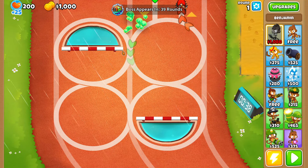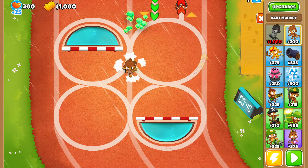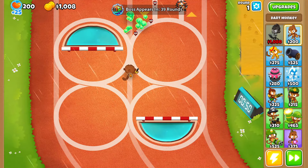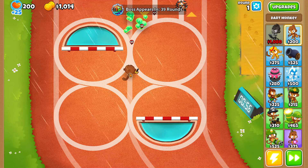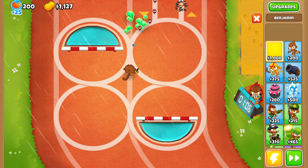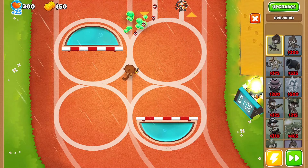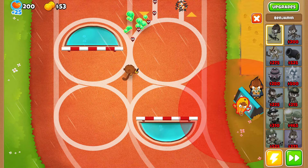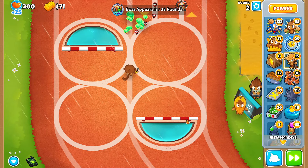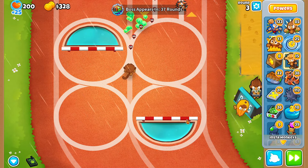Okay, you want to beat bloonarius? Let me show you how it's done. We're gonna put down a free dart monkey. If you don't have the free dart monkey, just put down a regular one. Anyway, then we'll save up for Benjamin — I'll go ahead and put down Benji — and then I'll put down a monkey farmer. You guys don't have to do this; I'm just doing this because I'm lazy.